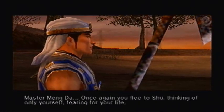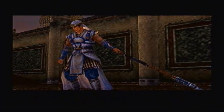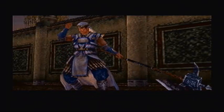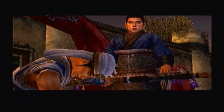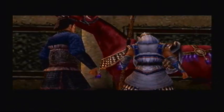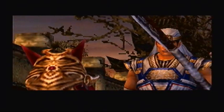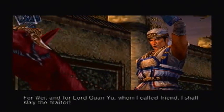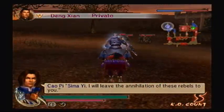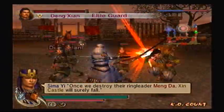Master Mangda, once again you flee to Shu, thinking of only yourself, fearing for your life. Such disloyalty! Such a man does not deserve to live! For Wei and for Lord Guan Yu, whom I called friend, I shall slay the traitor! Sima Yi, I will leave the annihilation of these rebels to you. Leave it to me. There's a frail bond which holds these savages together. Once we destroy their reed — their Mangda — Sheen Castle will be ours.